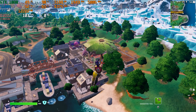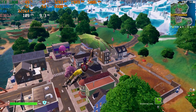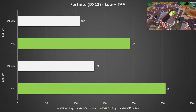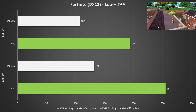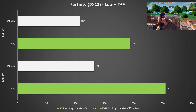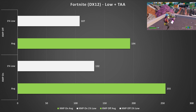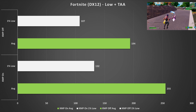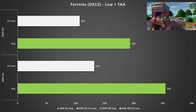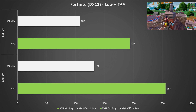First game up today is Fortnite, and on DirectX 12 with low settings it sees a pretty big performance jump with XMP enabled, going from 194 fps on average to 255. This is a massive jump and the game felt a lot smoother. The one percent lows were also more consistent, jumping up to 132, so I'd badge Fortnite as being an XMP necessity game.